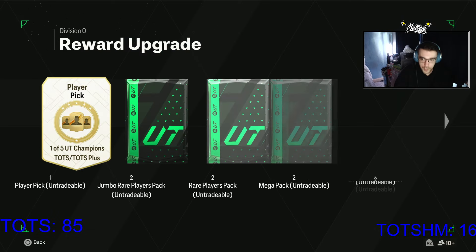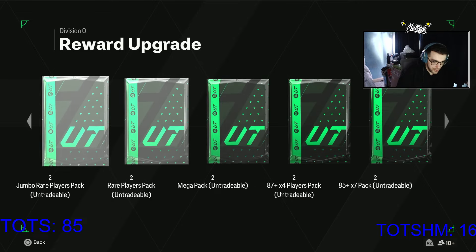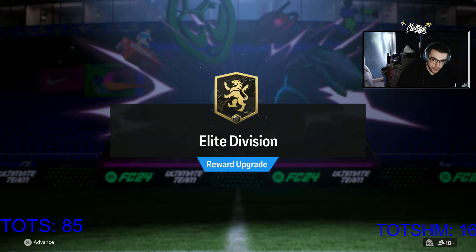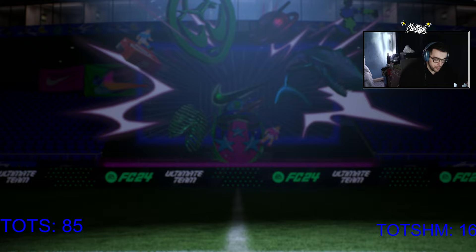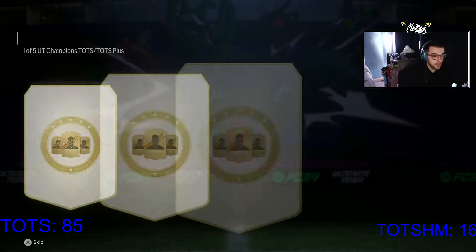Number two like usual for rivals - the player pick, the 100k packs, the red players, the megas, you know the deal. We have to get seven wins again. We don't need the XP anymore because we already maxed out. Player pick four elite rivals rewards are one of five ultimate champions TOTS or TOTS plus. We haven't got anything from these the past god knows how many weeks, I'm not expecting anything again.